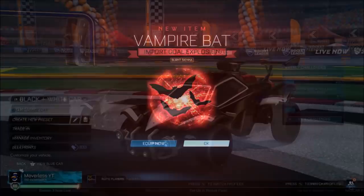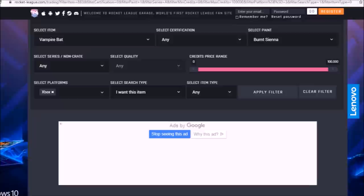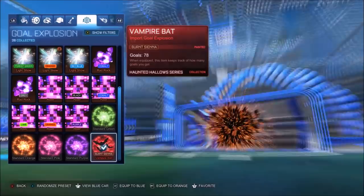But Burnt Sienna has been holding strong, and here's why. Even now, recording this video, I'll check Rocket League Garage and Rocket League Trading Post — there is zero history at all about the Burnt Sienna Vampire Bats. Obviously there would have been a few that dropped with the Haunted Hallow series. But with the brand new blueprint, every single Vampire Bat except for Burnt Sienna has been all over the market.